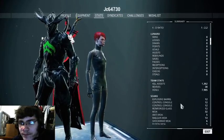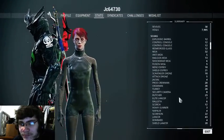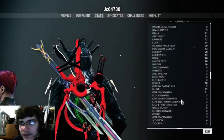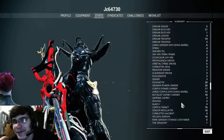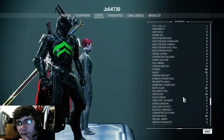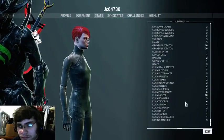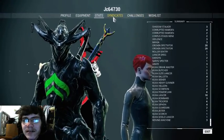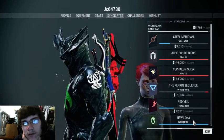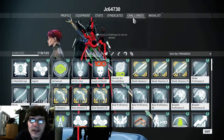Lunaro I haven't done anything with. Scans — did it seriously go through and list everything you scanned? Why is that a thing? Syndicates — let's see where I am. Once I get 30,000 or 35,000, I can go to the next level with New Loka and do missions for them. Challenges — I'm just kind of killing time at the end of this episode.